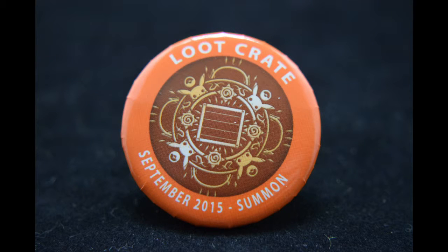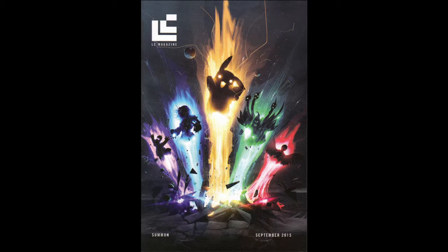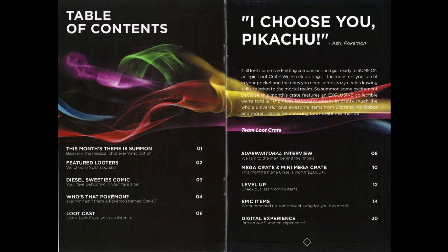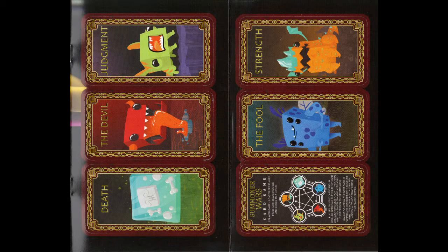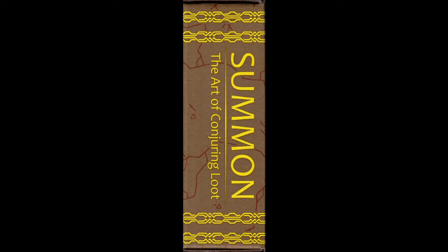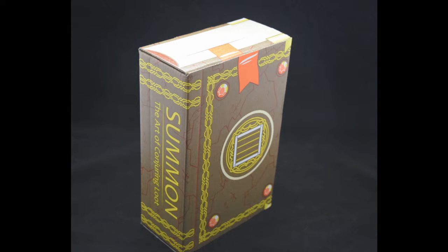Summon Button by Loot Crate Labs — by wearing this button, you will summon your next Loot Crate in another 30 days. Don't miss out. The September 2015 Loot Crate Magazine features an interview with Jeff Budnick, the vehicle coordinator from Supernatural, and a peek at next month's Rebels and Rogues 2.0 Special Edition Loot Crate. Also included in the back is a removable card game called Summoner Wars. This month's Loot Crate box transforms into a magical book titled 'Summon: The Art of Conjuring Loot' — use it with the Master Summoner game to conjure amazing augmented reality worlds.